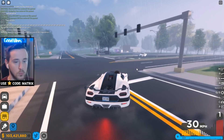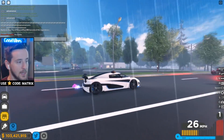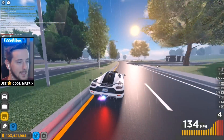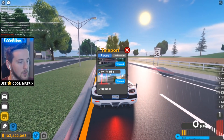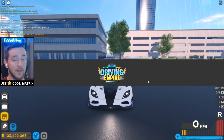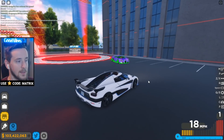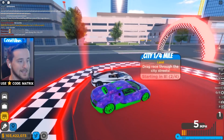This thing is just ridiculously fast already. Let's see what we can do here — this thing is insane, just as I would have expected. Let's go do the city quarter mile first, and then from there we will try to set up some more races. We're versing a Bugatti Veyron. This should be pretty exciting, actually — Koenigsegg versus Bugatti Veyron.